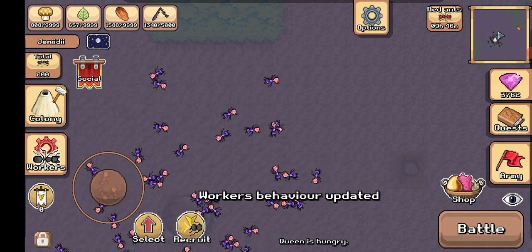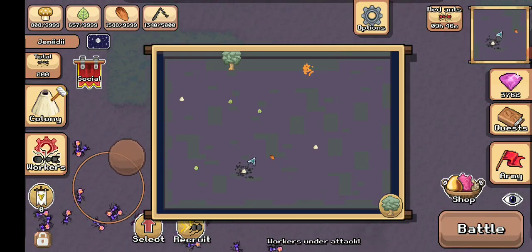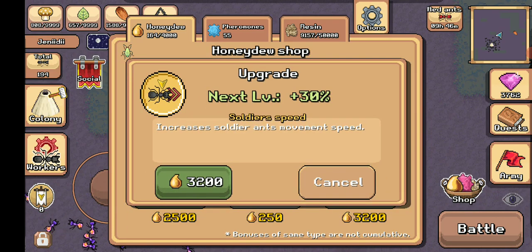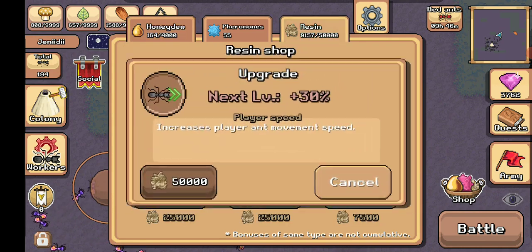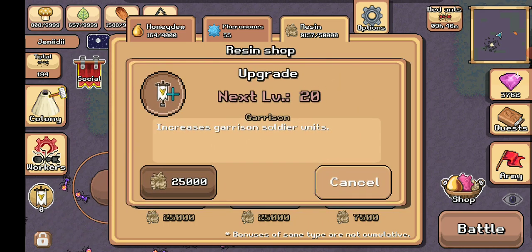Alright, rescue my soldiers. The aphid nest is up there — we're going to go attack it. Important upgrades for this will be soldier movement speed, your player speed, and your garrison units.